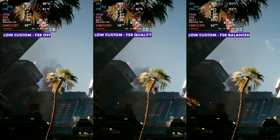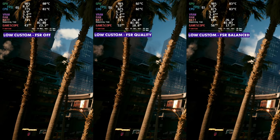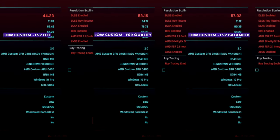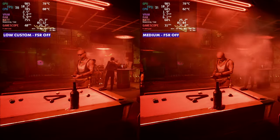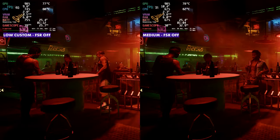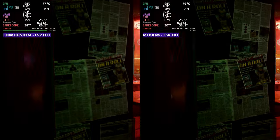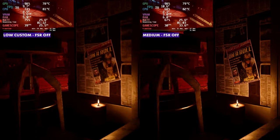Looking at our average FPS for this benchmark run, we've got 44 with no FSR, 53 with quality, and 57 with balanced — so a 13 FPS difference overall with quality in the middle. That's a pretty good improvement. Taking a look at low versus medium with low on the left and medium on the right, you'll see about a 10 FPS difference as we roll through the benchmark.